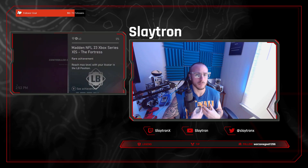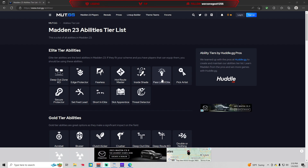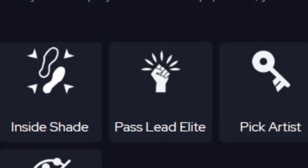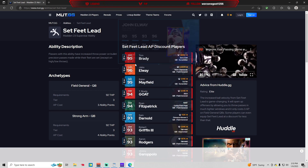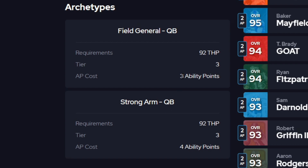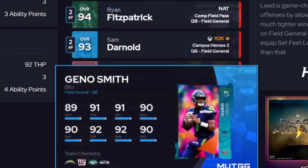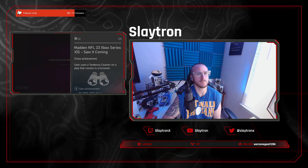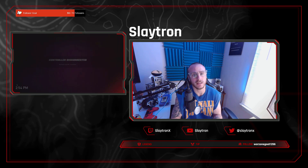I'm going to highlight a few that I use on my team and ones I'd ask you to consider when building out your team. The first thing you definitely want is a quarterback with a passing ability — you're going to need to pass at some point in Madden 23, even if you're a toter. Pass Lead Elite and Set Feet Lead are going to be the ones you want to look at. When considering these abilities, you want to look at quarterbacks that get these abilities for a discounted ability point cost. The Field General quarterback and the Strong Arm quarterback get Set Feet Lead for three and four ability points respectively, and a lot of these players get the ability at a discount.